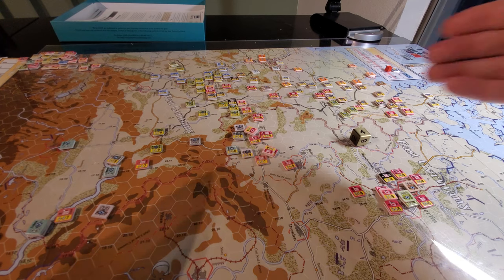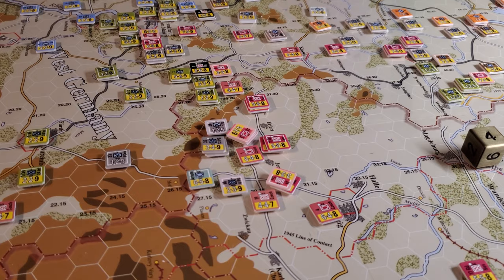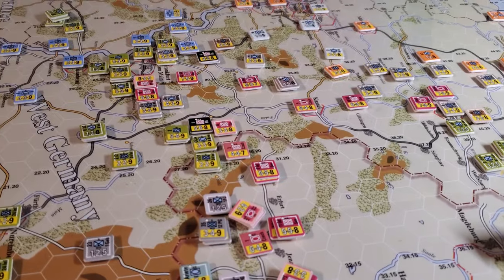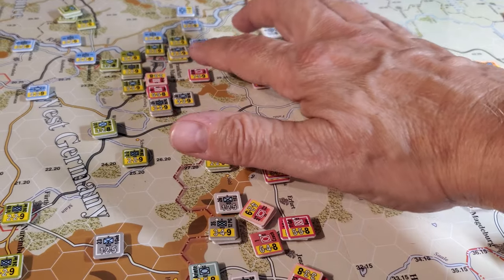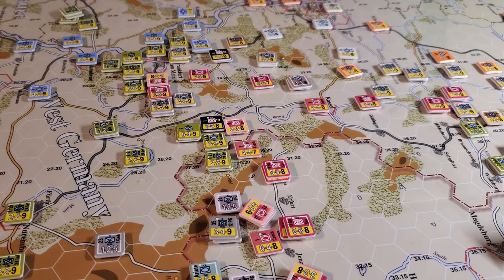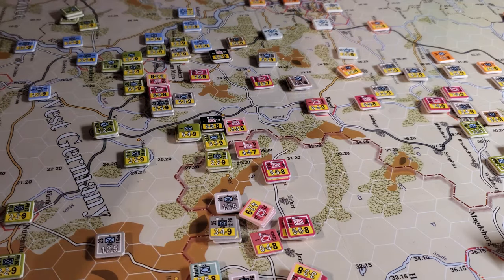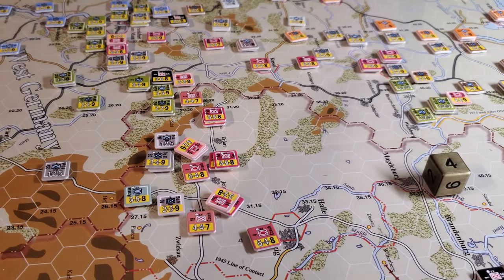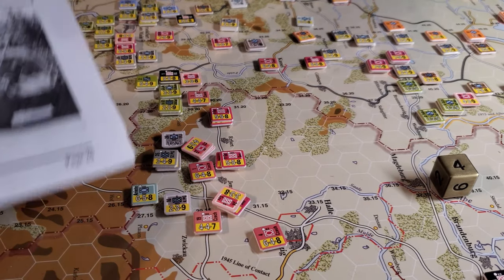So if you don't have these follow-on forces closer to the front when you make this initial breakthrough - because it is quite easy, if everything goes even fairly well, to break through - I actually took one hex of Frankfurt, but you had to cover the flanks. Otherwise you're going to get surrounded. But does it really matter if you're surrounded because there's no supply? So as I started looking at that, I had all these units up here and nothing covering this flank.